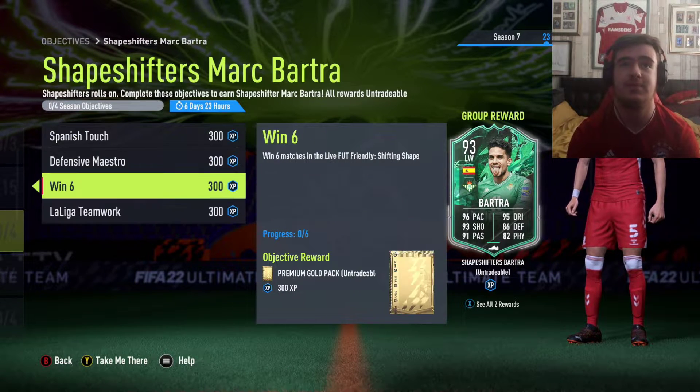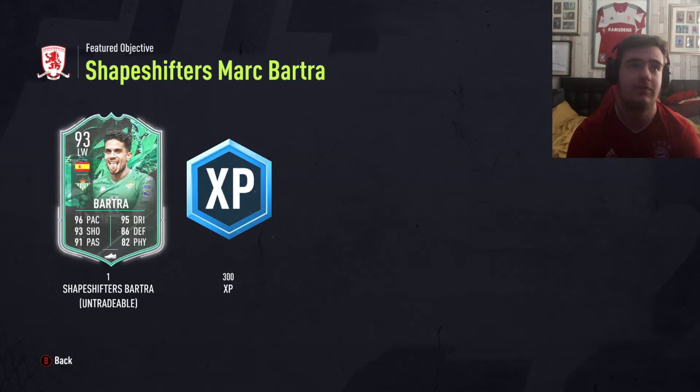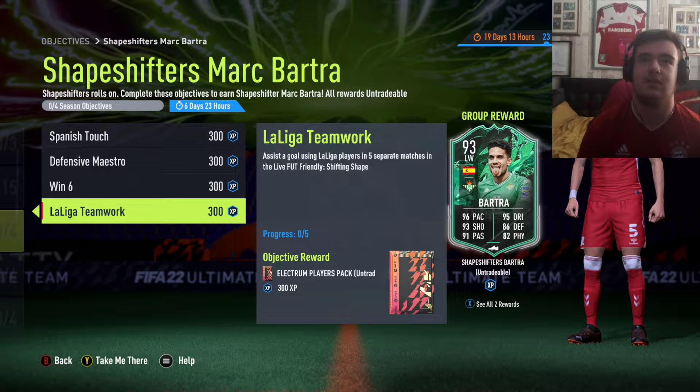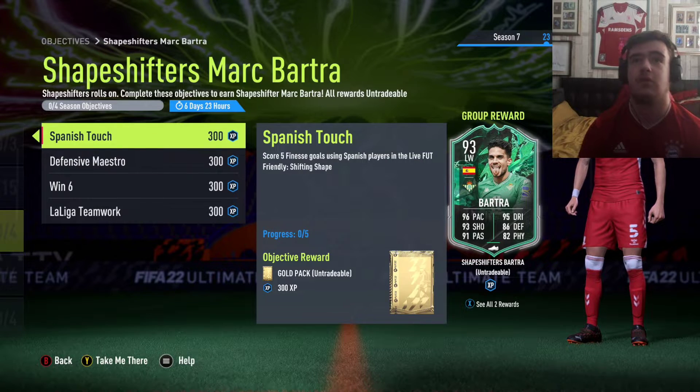This is in the lifetime friendly shifting shape - no token, which is nice, so you don't have to do him. That's a really nice card. 3 at the back. This card's decent. Assist using a league run 5, win 6, assist 4 with defenders, and score 5 finesse.